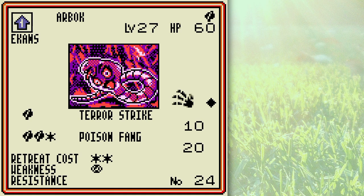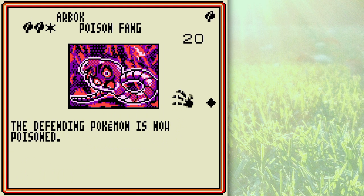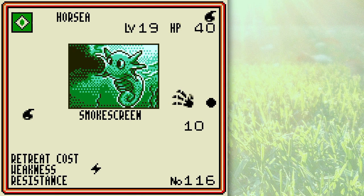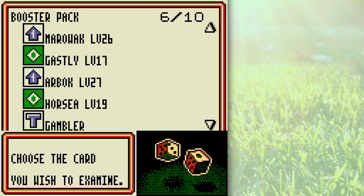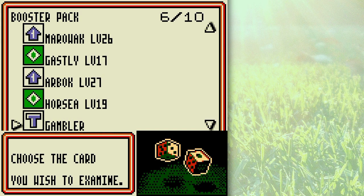Arbok here is a pretty nice card for a poison deck — you can use it to switch Pokémon, which is pretty disruptive for just one Energy card, and you get Automatic Poison for just three Energy cards. Not too shabby. Horsea is a pretty snazzy little Water Pokémon, and so is Seadra because of its evasion-type moves — Smokescreen and Agility, similar to Raichu's Agility. Gambler — don't use this card. If it fails you when you need it the most, you will not be happy. Use Professor Oak over Gambler.